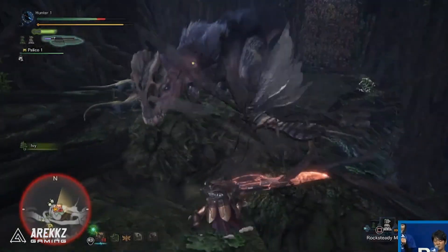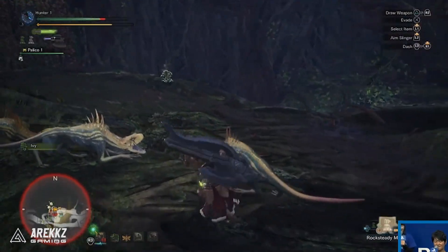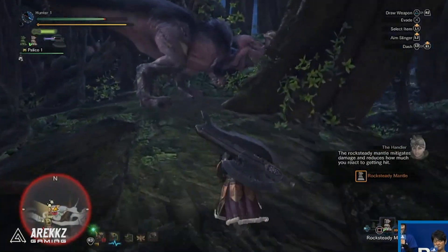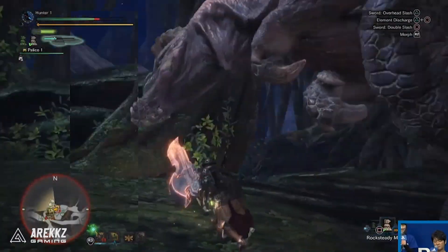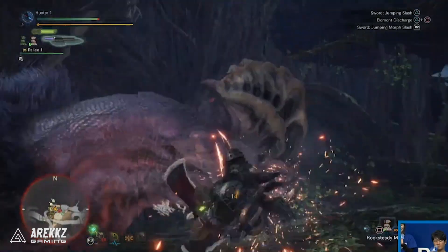They also use this opportunity to demonstrate the rocksteady mantle. Rocksteady is a skill that stops you from getting flinched or knocked back — you still take damage but you can stand firm through attacks. They used it here because they wanted to demonstrate something without constantly getting tripped up, so it was an opportune moment to show exactly that.